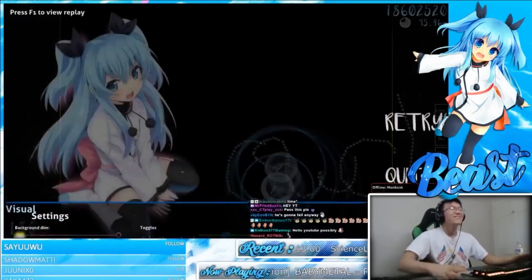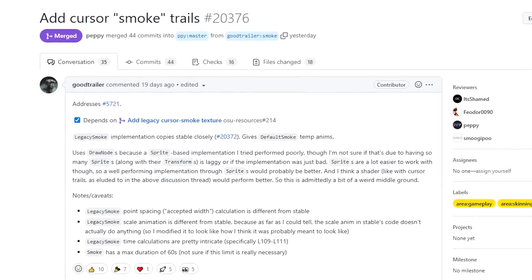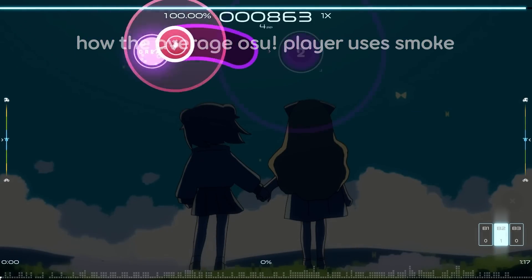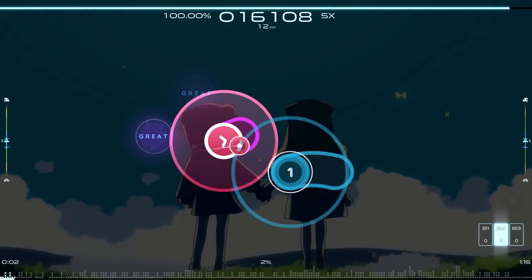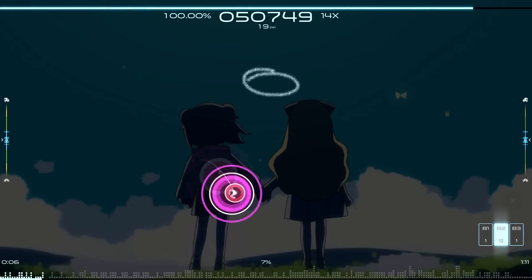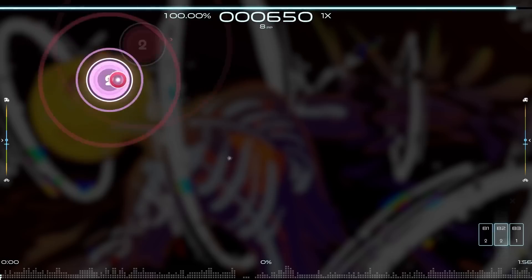Peppy didn't realize how much people like smoke. A first-time contributor made a good trailer for it. Peppy gave him the code from stable to work with, so he basically copied the animations and everything — it should match roughly one-to-one with what you'd expect on stable.